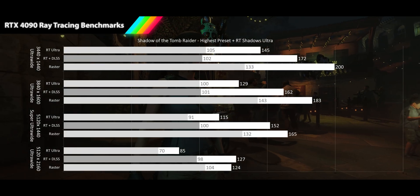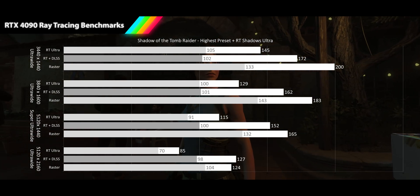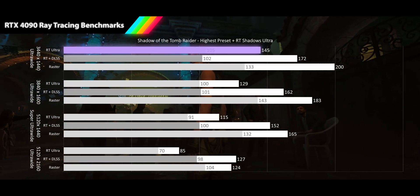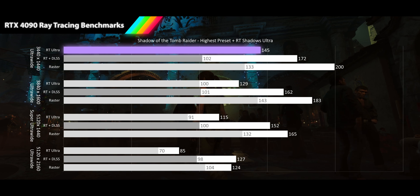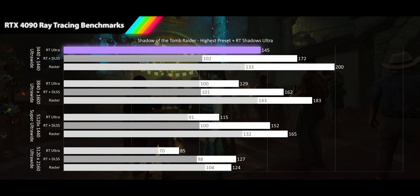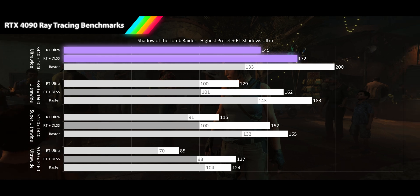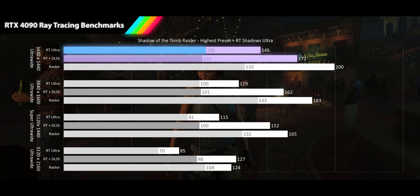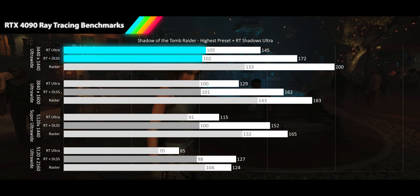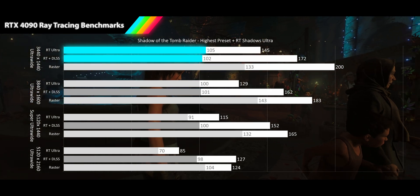Next up we have Shadow of the Tomb Raider, one of the OG ray tracing games, which really shows us how far we've come in ray tracing power. This game was played on its highest preset with ultra ray tracing shadows turned on. At 3440x1440p ultra-wide resolution, even with ray tracing turned on we are seeing stellar frame rates of 145fps, a 27% drop from the raster average. When we turn on DLSS quality, we get another 19% performance for a 172fps average. The ray tracing 1% lows are actually higher than the DLSS results, so with an already stellar ray tracing frame rate, I would just not bother using DLSS at this resolution.